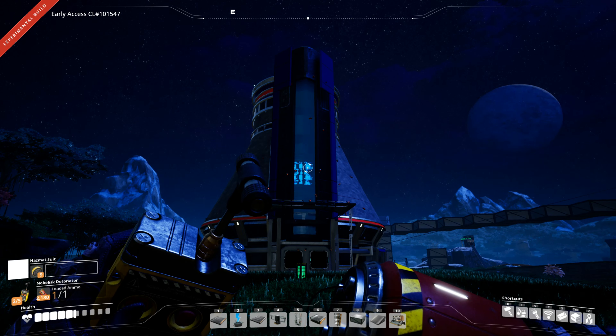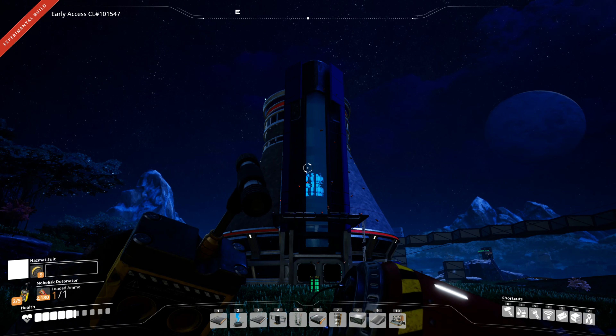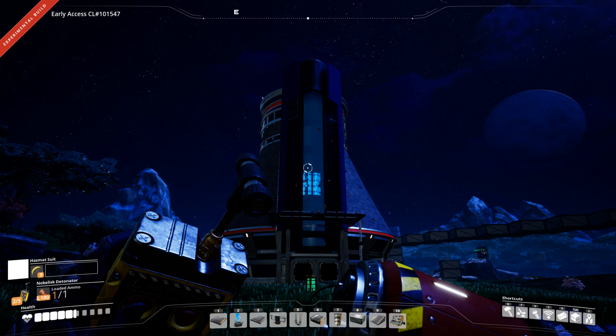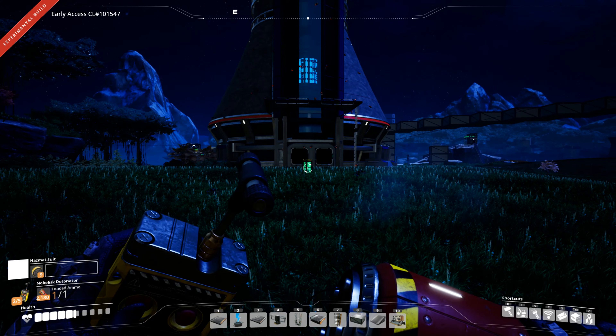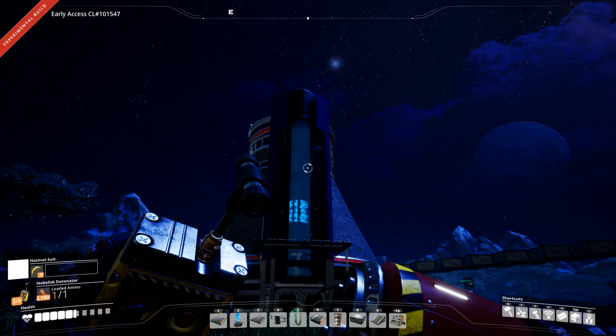G'day mate and welcome to Satisfactory with me JD. In this video we're going to make - or at least attempt to make - an atomic bomb. The main reason I want to do this is that Coffee Stain Studios added nuclear reactors along with nuclear fuel rods to the game, and some time ago added our favorite toy in the world: explosives.